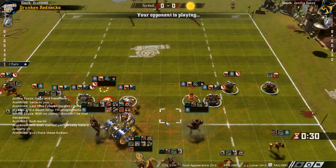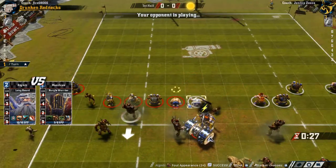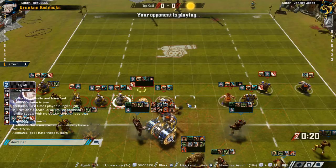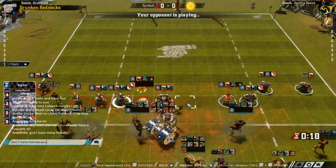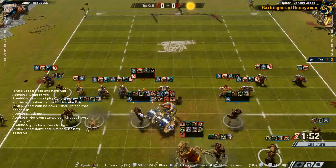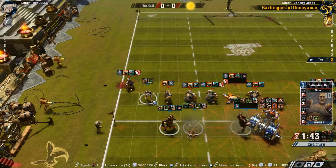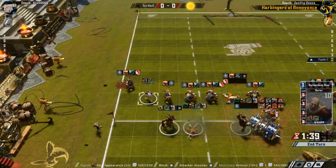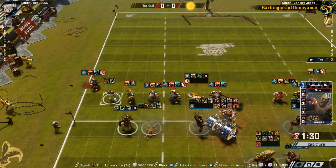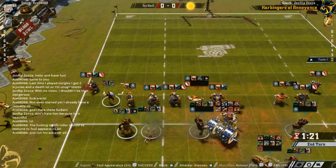We could take a negative two die here, although he has stand firm so that's not the best. We could also push this guy off — no, that won't work. Can't surf that guy unless I do this dodge, which is not very good. And next time this guy is gonna start being a troublemaker again. Maybe I just try to push him and then blitz him like that. Let's try that.